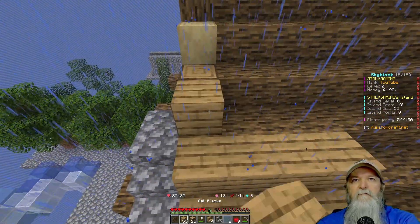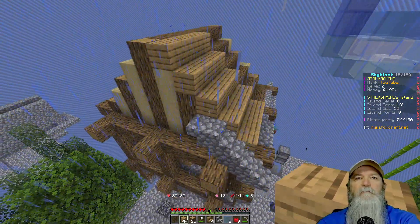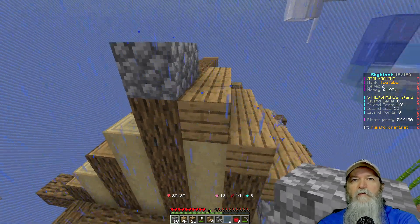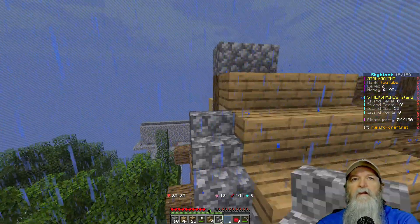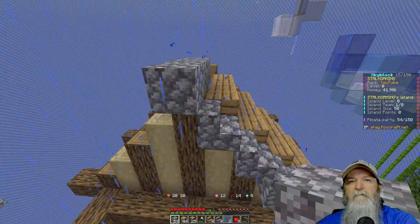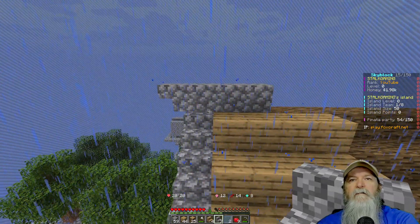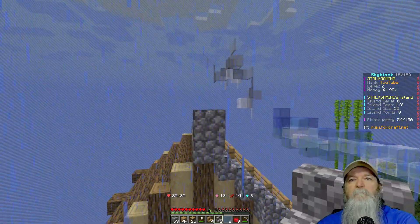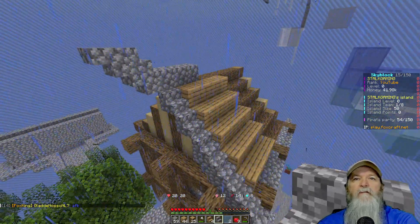Now we can go up like this, like so. What we'll do here — let's go ahead and put that there. We'll have that going out like that, so we're gonna need more of these. That way, and I think what we're gonna do is go like this, and then like this, and then like this. Yep, like that. And then we can still put a row across there.